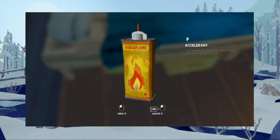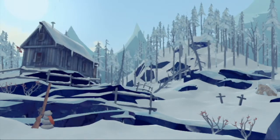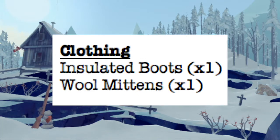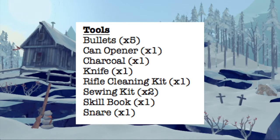As a summary of other runs on this location, I've consolidated them, and we have a rather wide distribution of total loot. Eliminating duplications, we have antibiotics, antiseptics, bandages, water, painkillers, water purification tablets, and that sort of thing. The assortment of clothes seems varied — I came up with wool mittens multiple times, as well as insulated boots. Bullets, of course, can opener, charcoal available in the stove, knife, rifle cleaning kit, sewing kits, skill book, and snares.